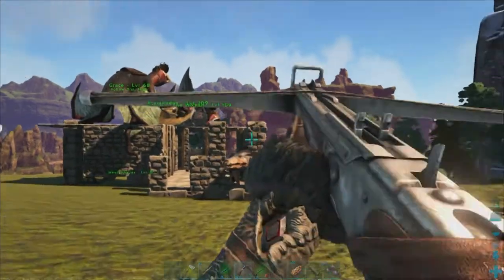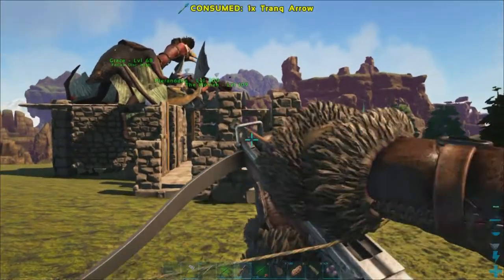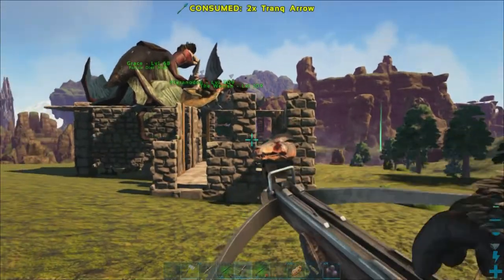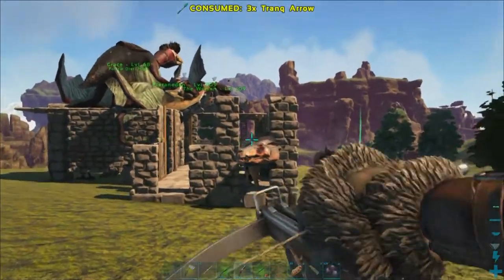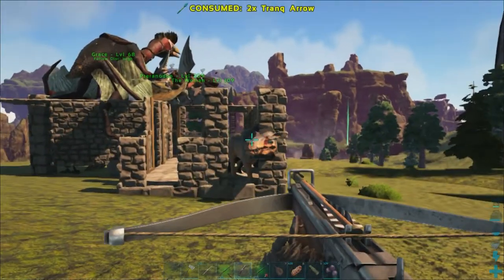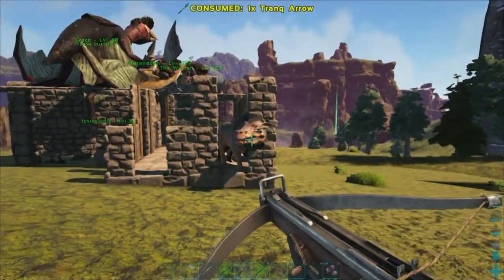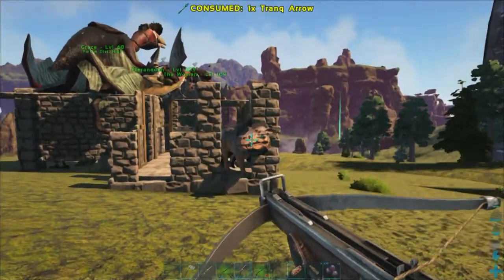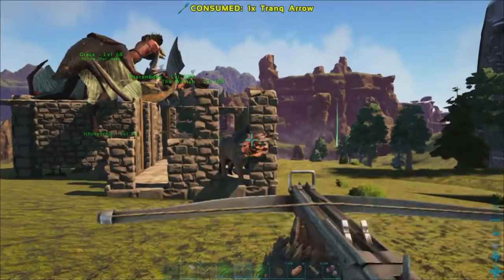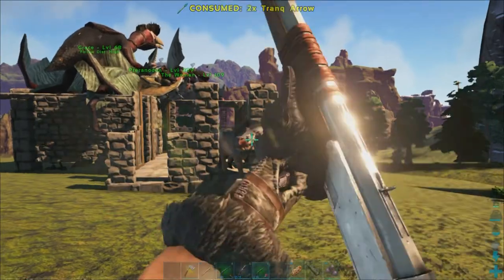We're going to start with the crossbow and trank arrows because this is a low level guy and we didn't bring a lot of trank darts. It got 17 arrows, so we're going to use those up first. They're supposed to eat a lot, so we'll see just what they eat — I'm assuming since most pigs are omnivores that we can pretty much feed them anything. That's the last arrow, let's go with the darts.